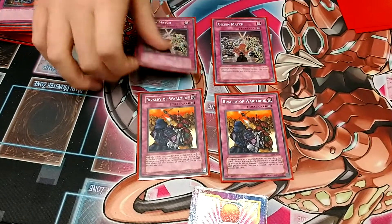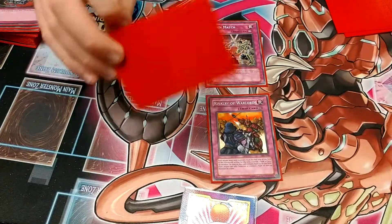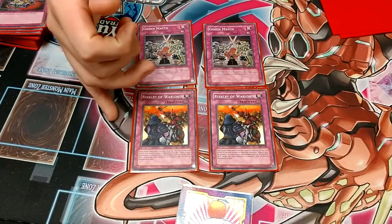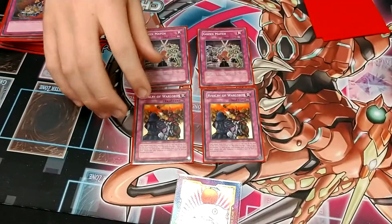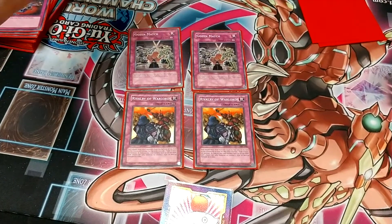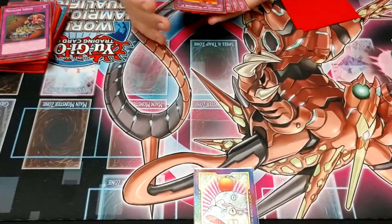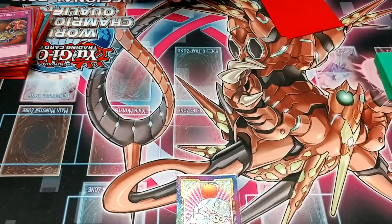This is really good to set up going first. Even going second, you can clear their board if they can't negate it. A lot of people are starting to run three of each — I don't really like that. If you see two Rivalry in hand, you don't want that. If you see a Rivalry and a Gozen, that's great, but it starts to take away from your other plays. I really like two of each. This doesn't hurt you except for when you're trying to extend — you can't really go into Boreload — but nine times out of ten your opponent's going to be so stunned it doesn't matter. You don't actually need to extend that far to beat them.